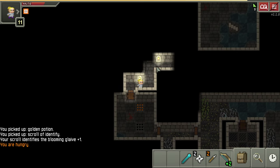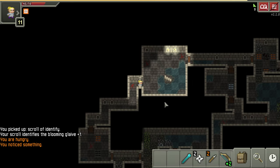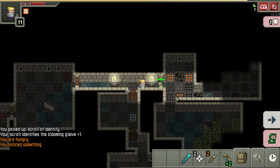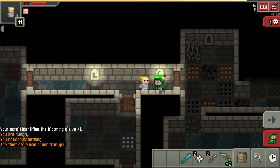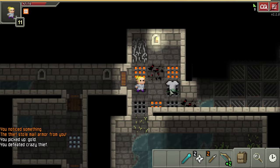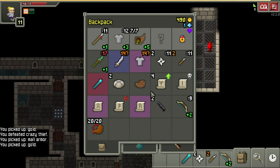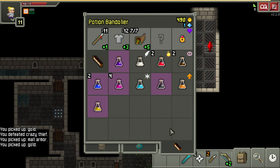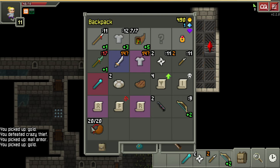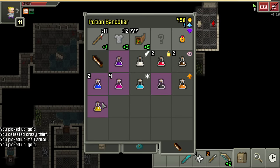The rotberry seed will give us that extra 14 strength so we'll be able to use the glaive. As soon as we become a Warden - as soon as the first floor of the caves - we can use it. I don't think I want to mess with the rotberry before I'm the Warden because you get poisoned when you step on it, so it's kind of a pain.